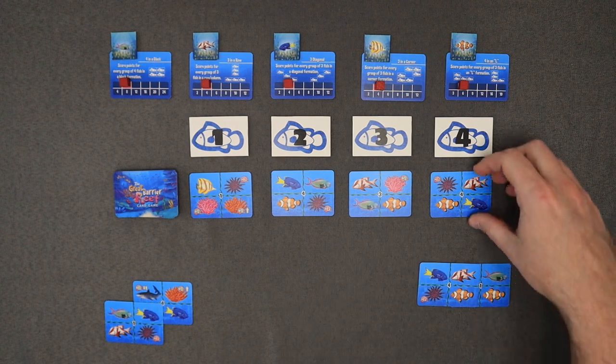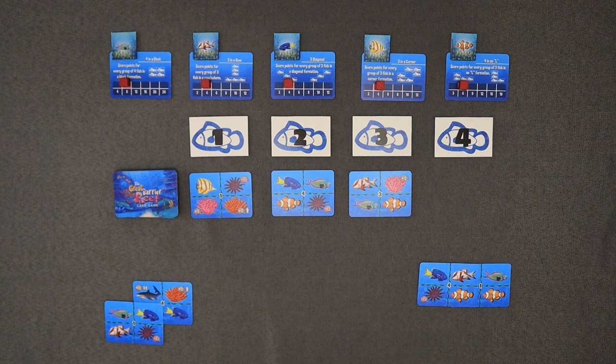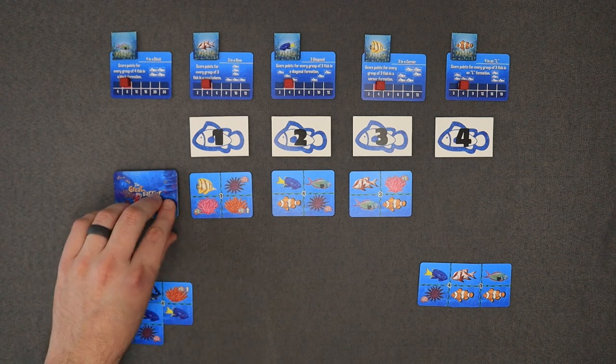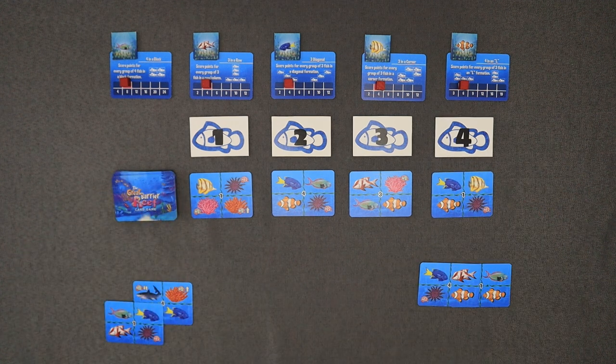That's going to be a four, which is the reason he did that — he really wanted this card. John's going to draw that card. As you can tell, turns are very quick, although it is a very thinky game. There's a lot to think about with the cards in your hand, with cards in the tableau, in your reef, and the cards up here that you're going to be drawing as well as how you're going to score those cards.